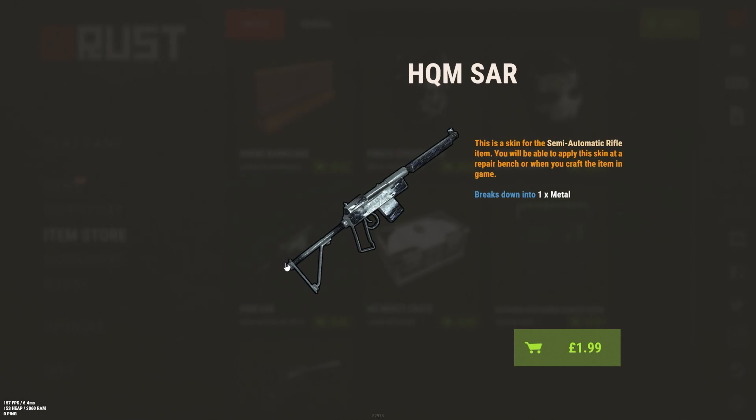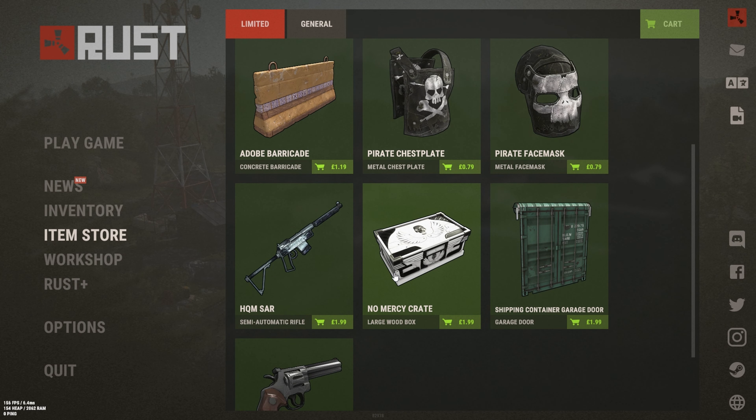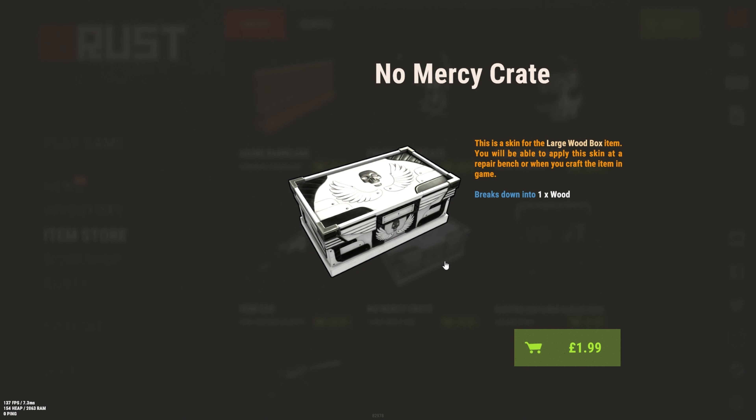Next we have the HQM SAR for two pounds. I'm not sure how the set's doing at the moment. Whenever I equip it I never really get the shiny bit in the middle — I just get a normal default-looking skin — so I probably won't be picking that up.